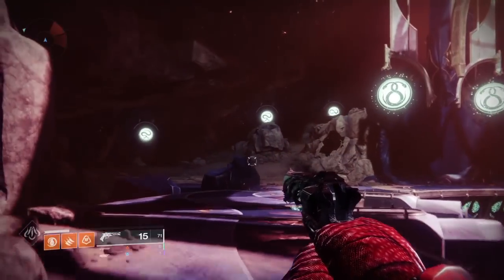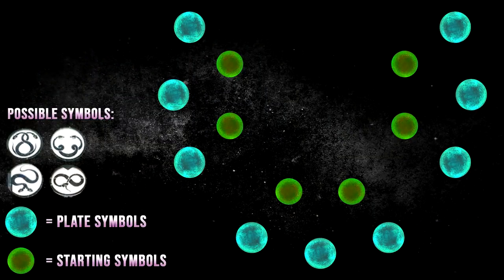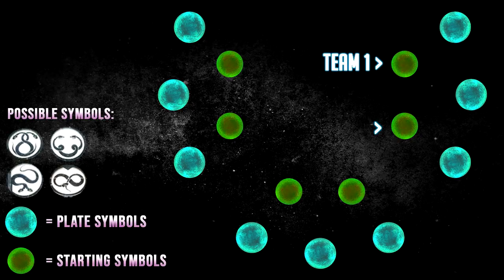Around the encounter you can find a variety of symbols. Here is a map layout showing every symbol in the room, however for now we only want to focus on the symbols surrounding Kali. These symbols are always random and will change after every wipe or damage phase. You will need to assign a team to each of these symbols. Team one gets these two symbols, team two gets these two symbols, and team three gets these two symbols.